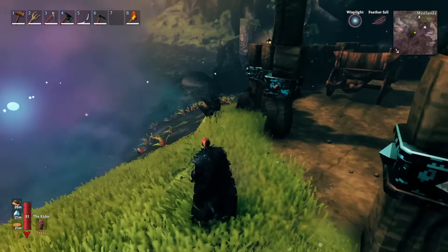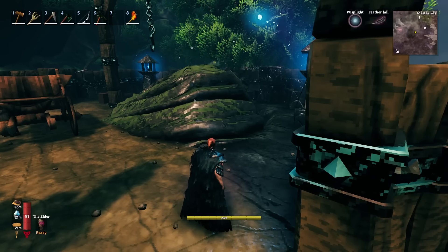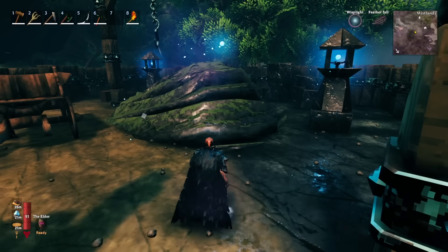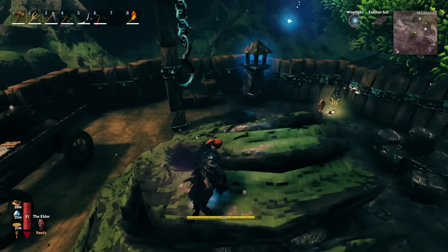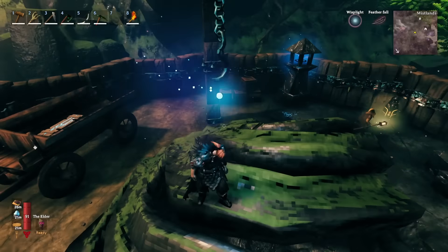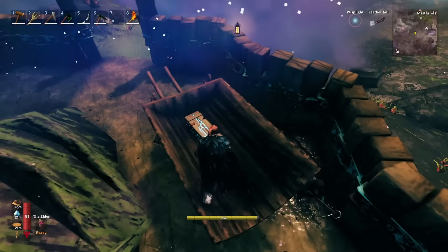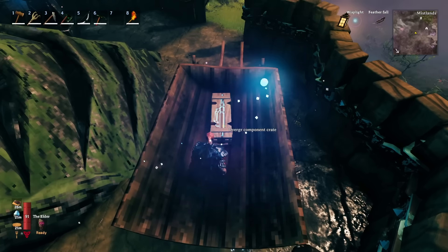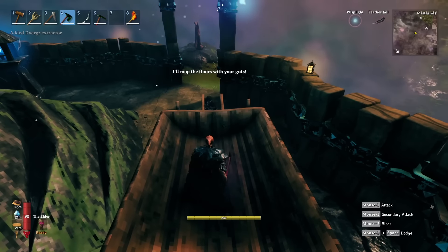You can find the extractors in these little diverger outposts — forgive me if I'm pronouncing that wrong, I'm just going to wing it and call them divergers. You can find those extractors in the diverger encampments. Here is what one of them looks like — this is a relatively larger, mining-type one — and this is what you're looking for: the diverger component crate. When you break that, you will get one of the diverger extractors.